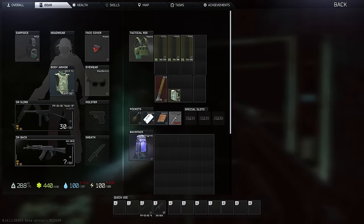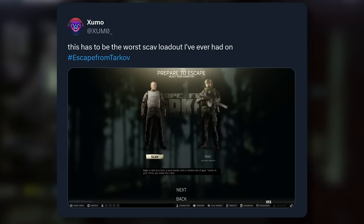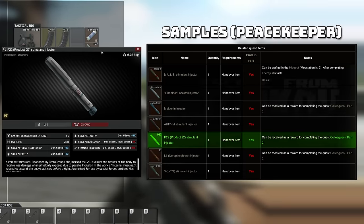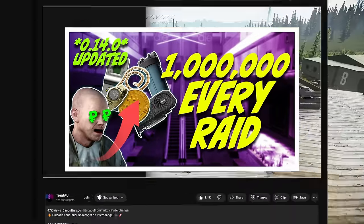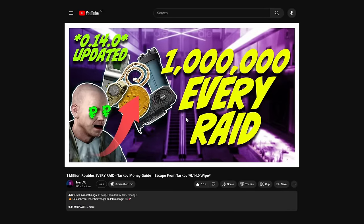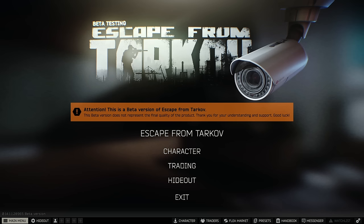Playing as a scav in Escape from Tarkov is a great way to play with little to no risk. You get provided with a set of gear with varying levels of usability and you have the opportunity to find items you might need for tasks or loot you can just sell. If you're looking to make money, I highly suggest you check out my other video on the best scav map to do this — link will be in the description below.